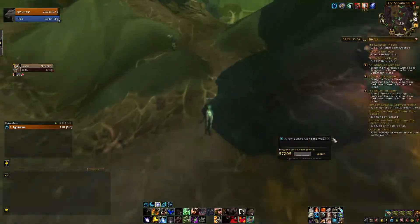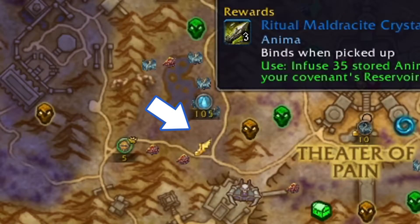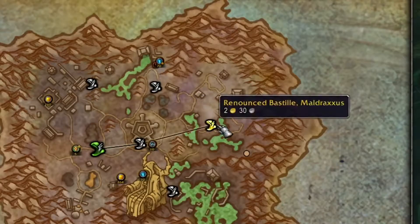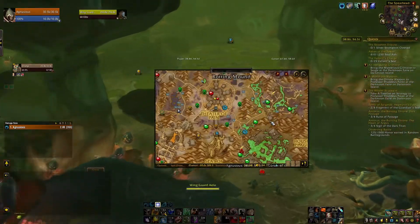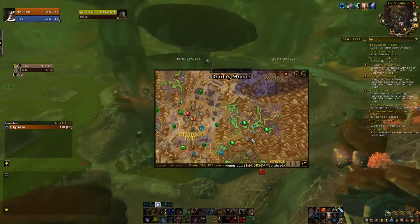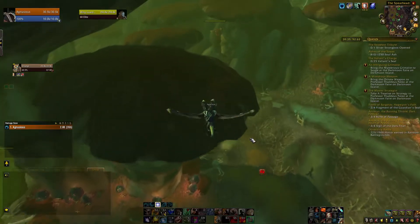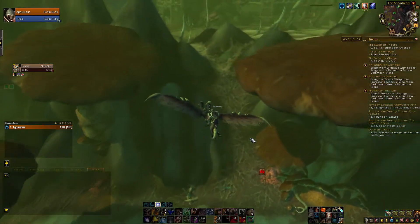Now you need to imagine you are Sonic, because the clock is ticking. Head super fast to the closest Flight Master, then fly to the Flight Master at Renounced Bastille. Now comes the difficult part: you need to head to the right-down corner in order to gather up some shrooms. The shrooms you are seeking grow only in that particular tiny place and they are called Edible Red Cups, and they look like this.